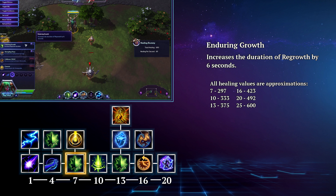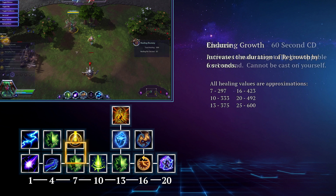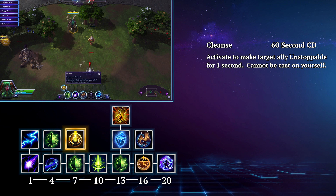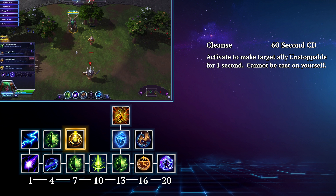At level 7 you once again have a choice to make. This choice really comes down to the enemy team's composition and what your team needs. If your team just needs some extra healing, then you would go with Enduring Growth. This increases the duration of Regrowth by 6 seconds, which means more sustained healing. However, if the enemy team has a lot of stuns, roots, or other CCs, then you would go with Cleanse. This is a 60 second targeted ability that makes an ally unstoppable for one second. You cannot cast this on yourself, but it can go a long way to preventing chain stuns on a target, and can also help stop things like mosh pits.